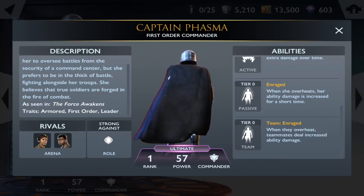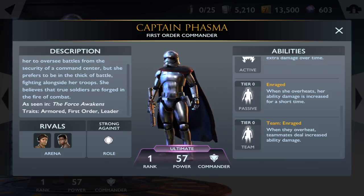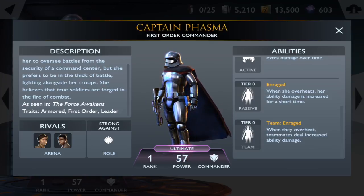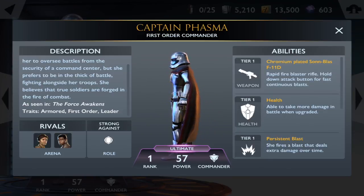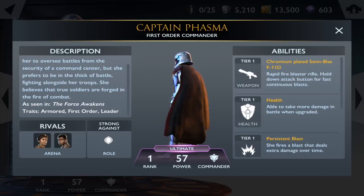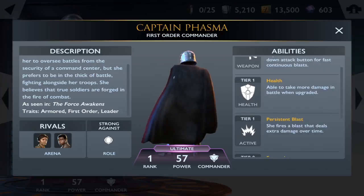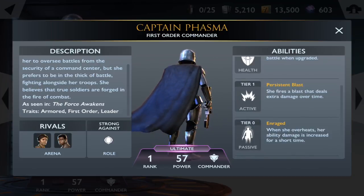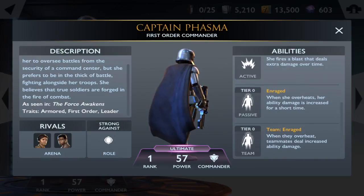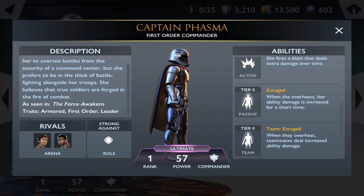Her traits are Armored, First Order, and Leader — not sure yet if that gives her some kind of special immunity, maybe she can't be stunned. Her rivals are Poe and Finn. She has the chromium-plated sun blast F-11D rapid fire blaster rifle — hold down to fire continuously. Abilities include a health increase, a blast that deals extra damage over time, and Rage: when she overheats her weapon, her ability damage is increased for a short time.